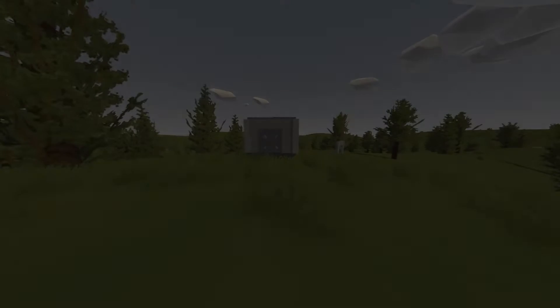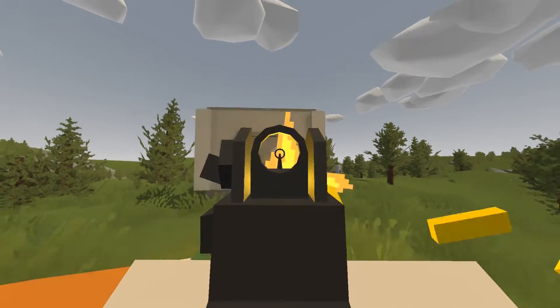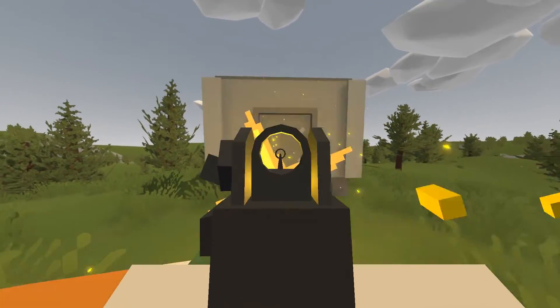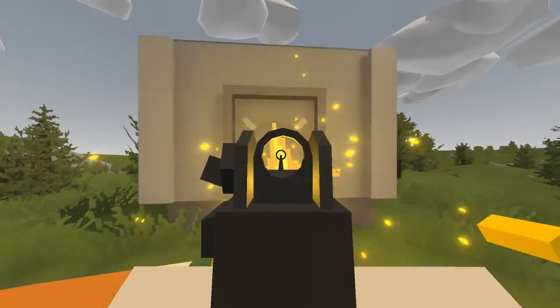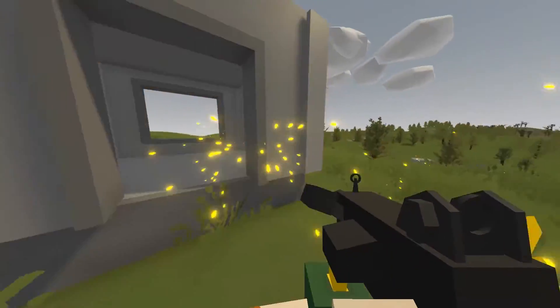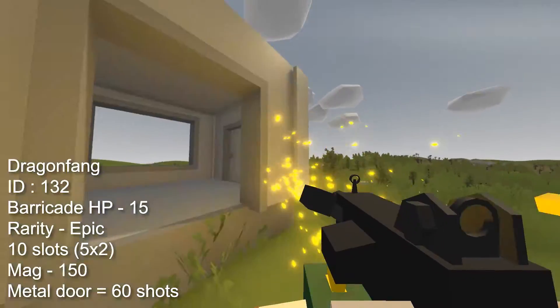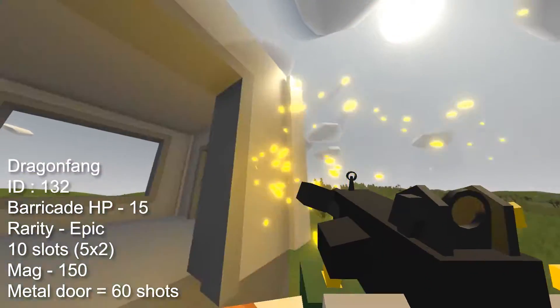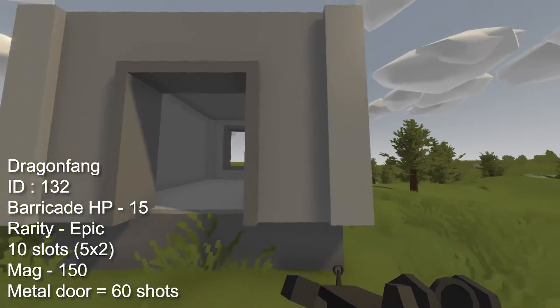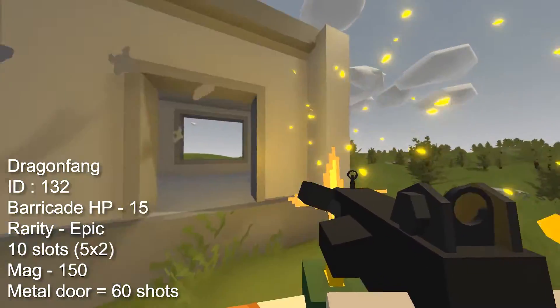Section 2: guns and explosives. For this section I am mostly looking at weapon damage and rarity, as this is the most important thing for raiding — you need your weapon to be effective at taking out walls and doors, and easy to find. Starting off with a personal favourite, we have the Dragon Fang with an ID of 132. It does 15 damage to barricades, has a rarity of epic, takes up 10 slots in your inventory and has a mag of 150.